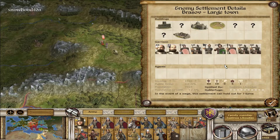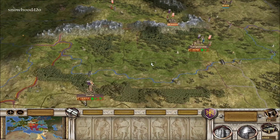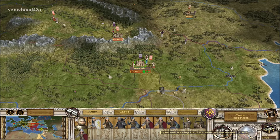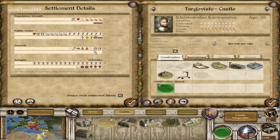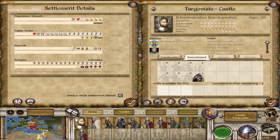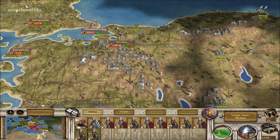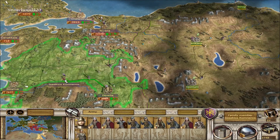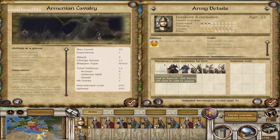Here we go — Brasov. It's the faction heir and a family member, and we will be sieging this for our mission even though we have a lot of turns left. We want to get that done with. There's more action going on over here but I can't produce the men I need to fight back right now, and we really do need money coming in.